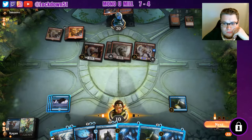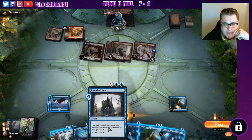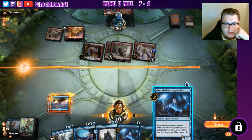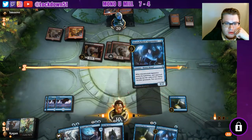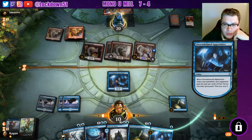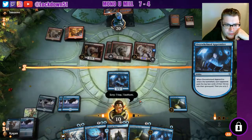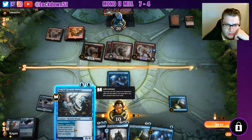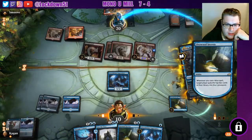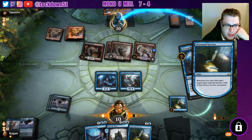We're at 10 life — this is yucky. We're gonna get hit for seven. We need another Unsummon or something. I think we just have to put down an Overwhelmed Apprentice, just get blockers out — we're going to be close to dead next turn. Torbran is going to come down next turn unfortunately. We'll keep one of these on top. I think we're just going to have to play out the Secret Keeper. Not the most ideal situation but we need the blockers. Scry one more deep — we already know the top cards will land.